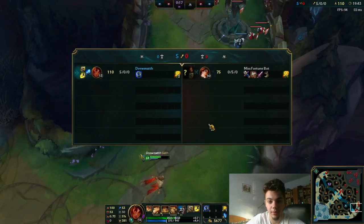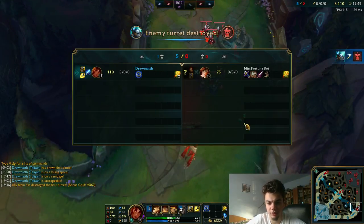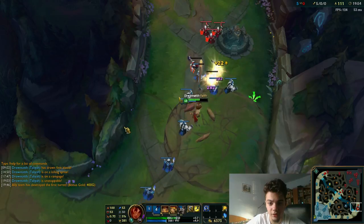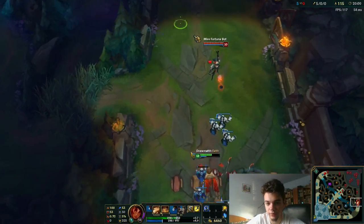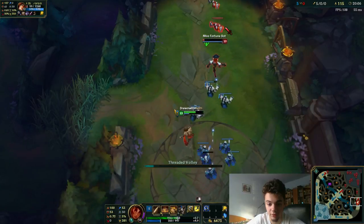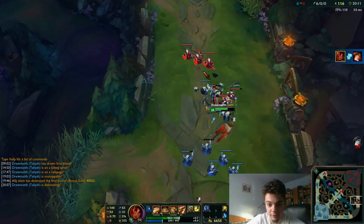In order to practice her W, go into a custom game, put one or two bots, and try to hit them — just practice your W. Pick a cooldown reduction build just for the sake of lower cooldown on W and spam it. Try to hit it. Do it once a day for about three or four days and you'll see a huge difference in your playstyle — you'll be able to hit a lot more. That's just simple science.